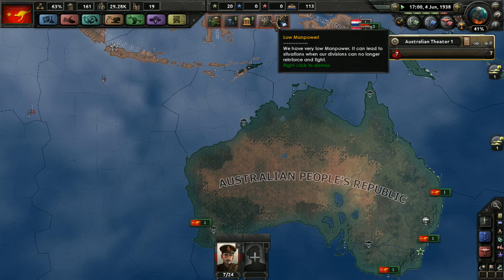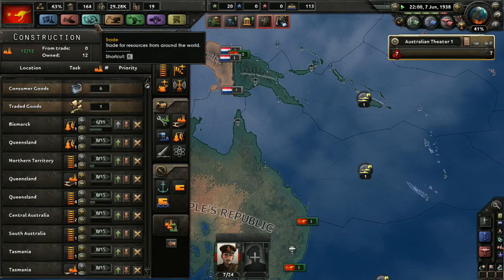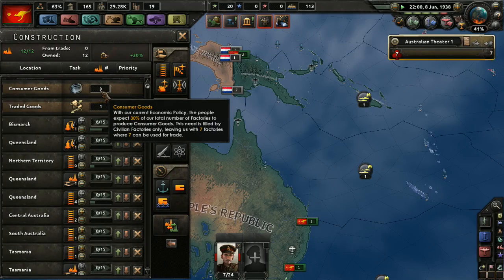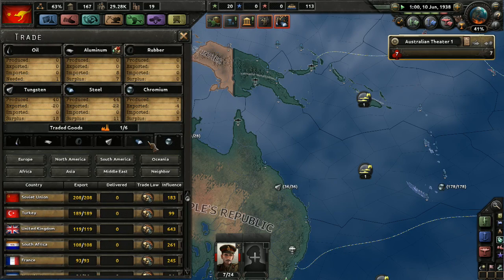When does it stop being low manpower? That's what I want to know. It could lead to situations where our divisions can no longer reinforce and fight — always a bad thing. All these factories are just getting ready for bigger and better infrastructure. Now where are we trading for? Rubber? Aluminum, that's right.